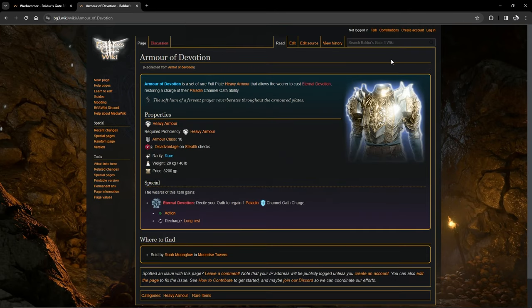Act 2 is going to be very short — there's not much armor to recommend for a paladin here. One piece is 18 AC armor with the Eternal Devotion ability, which recharges on long rest. It's essentially an action that lets you recite your oath to regain a channel oath charge. You can equip it, use it to get the charge, then swap to better armor — a good trick since many gear pieces are effectively one-use per long rest.